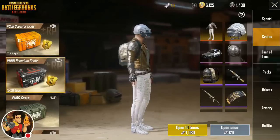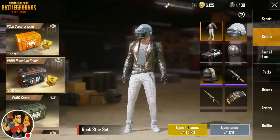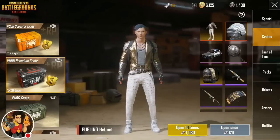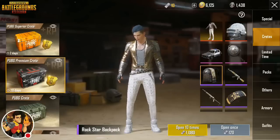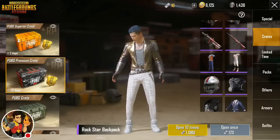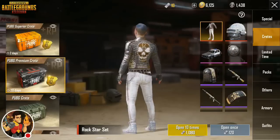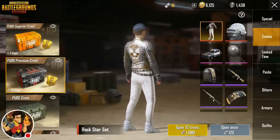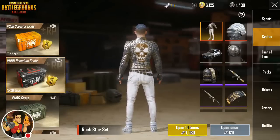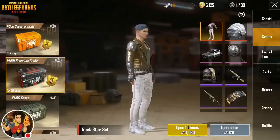First off we have the Rockstar set — that's a full body outfit. Let me take this other stuff off quick and show you what the Rockstar kit looks like. All right, here is the Rockstar set. Look at the back of this coat — that looks awesome. There's a big skull on the back.